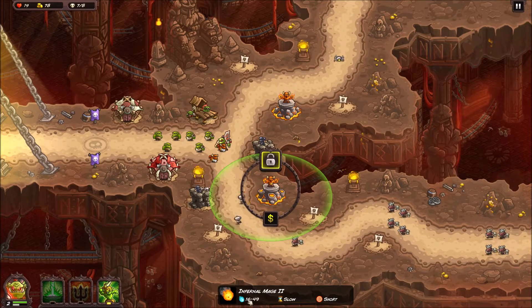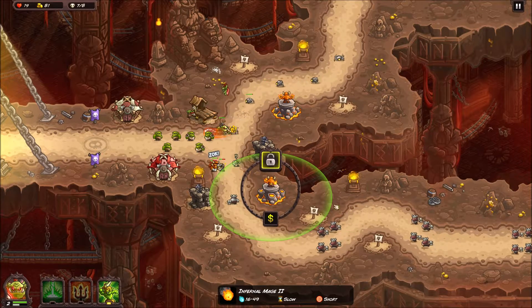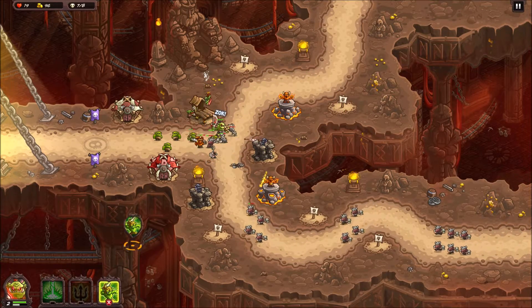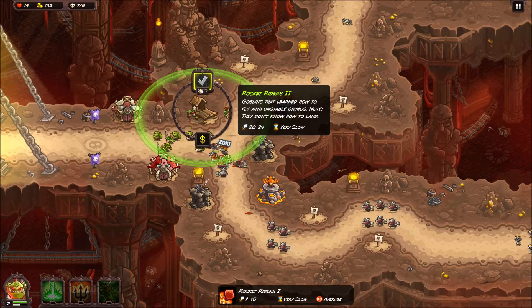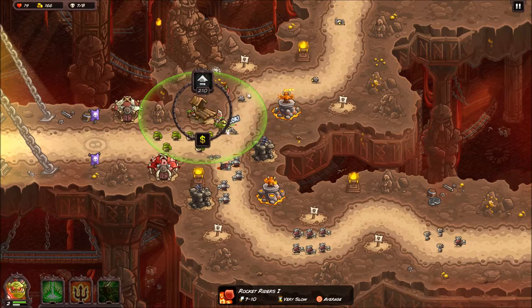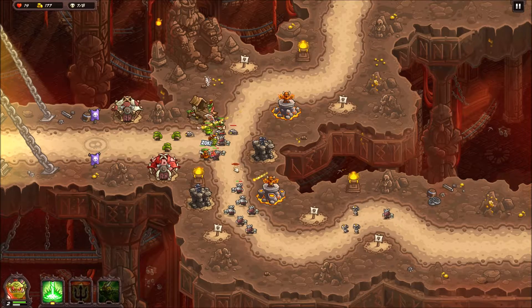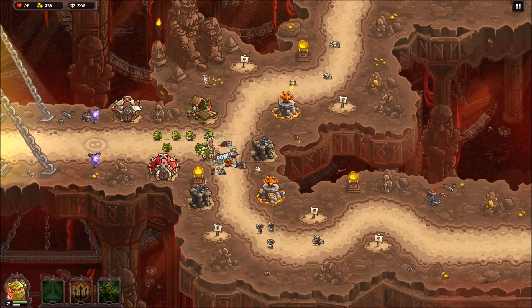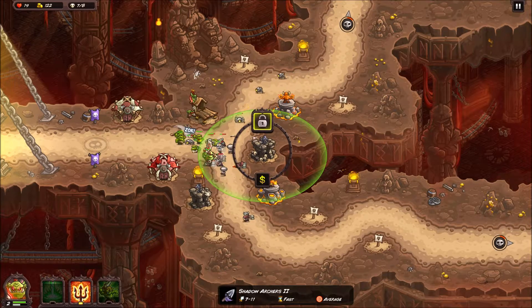Upgraded damage here - look at his damage now: 16 to 49. Still slow for how long it takes to shoot. The archer range is short. The tier one was 5 to 16, so it's garbage in comparison to tier 2. This foot soldier tower does 7 to 10 damage - upgrade it and it shows 20 to 29. The oval representing range also gets bigger, meaning range goes up just a tiny bit.